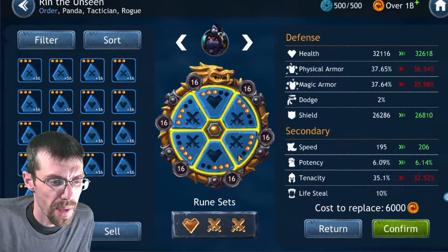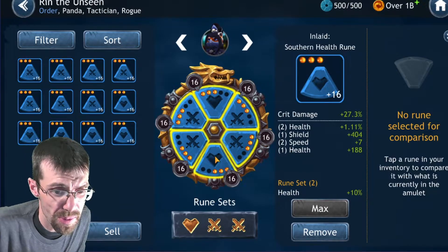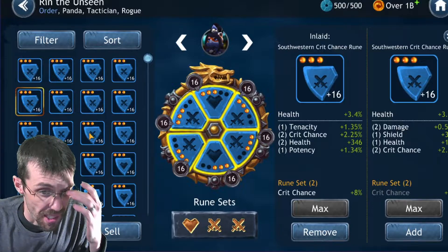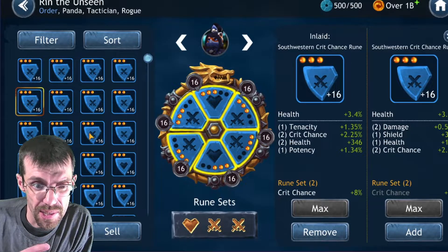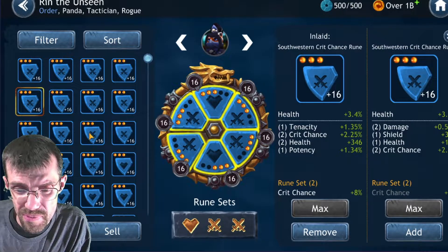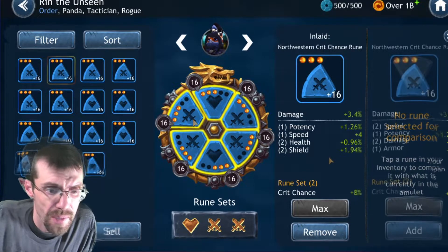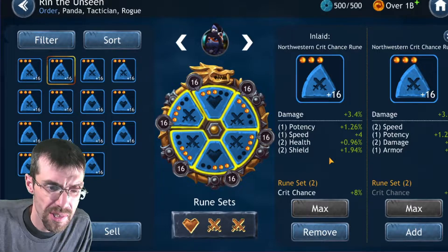I made some final changes for Rin: I went with the speed-critical chance rune we discussed earlier, and then a crit damage rune with some health, shield, speed, and health. For the health primary slot I chose a rune with crit chance of 2.4 percent, damage of 0.53 percent, flat health, and some shield. For the last rune I went straight damage — we ended up with damage, some speed, potency, more damage, and some armor for survivability.